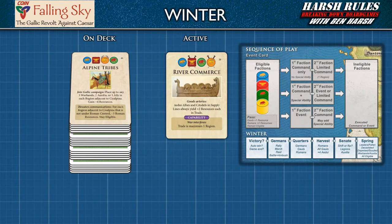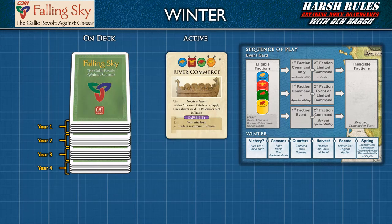Welcome back to part four of the Harsh Rules breakdown for Falling Sky. In this episode, we will discuss the winter phase. As you may remember from previous episodes, the event deck is organized into years, each separated by a winter card. Throughout the game, players draw from the deck and work their way down the current year.